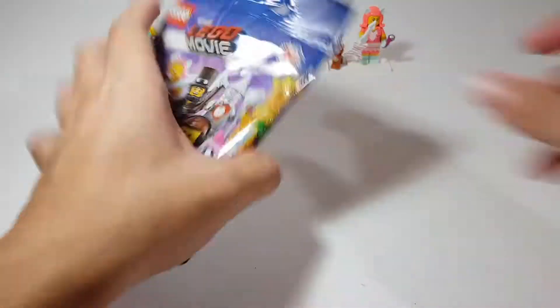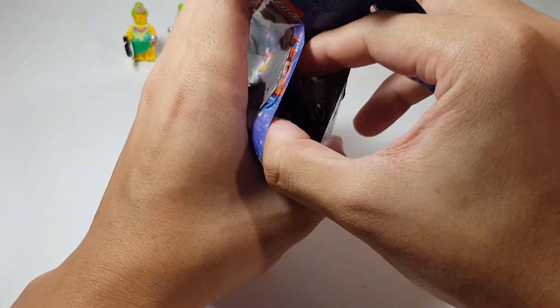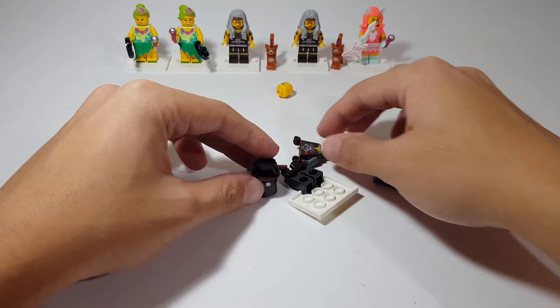Pack number six — please don't be a cat singing girl. And we have — yes! We got the one I really wanted: the Mad Max inspired Ape Lincoln! Very nice.